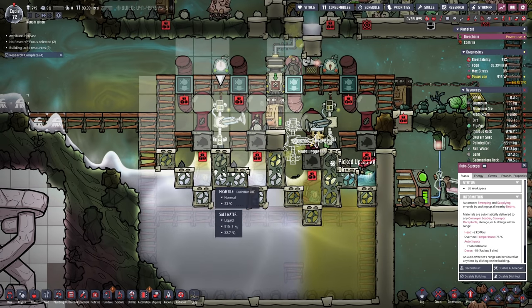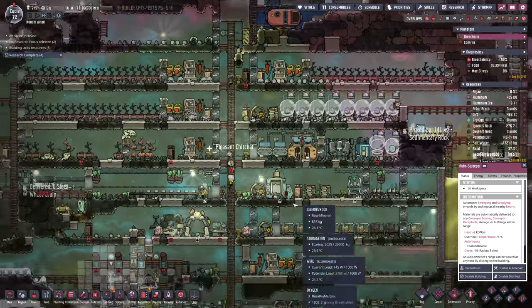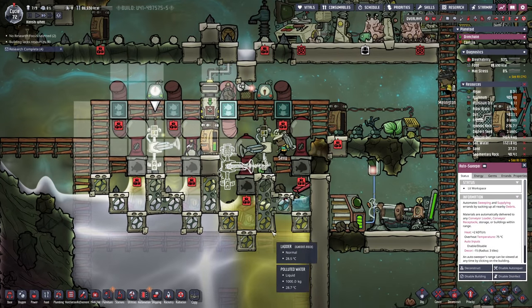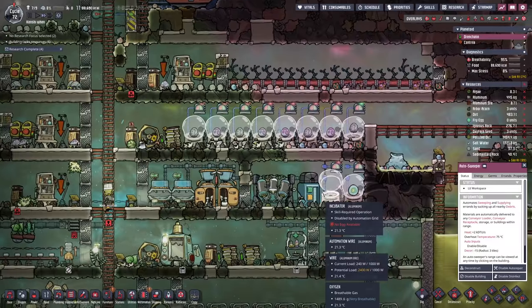Our autosweeper was originally able to reach that tile to whisk out all the eggs that appeared. We've got our first egg over here. But now that it's been moved down a tile, it's messed up the whole system. So we'll just put another autosweeper there, which is only 200 kilos of aluminum we can't afford.